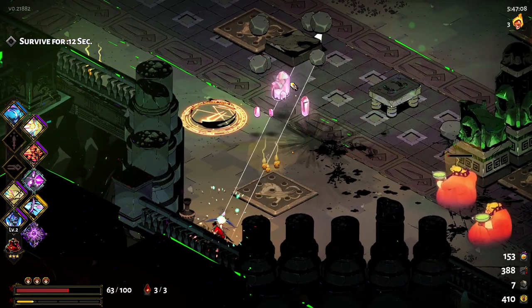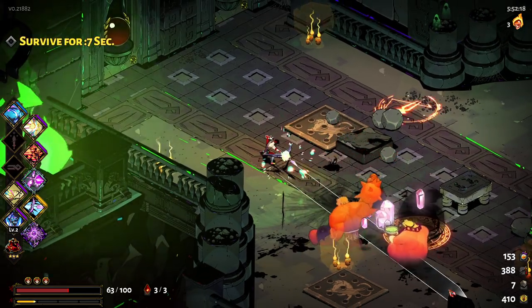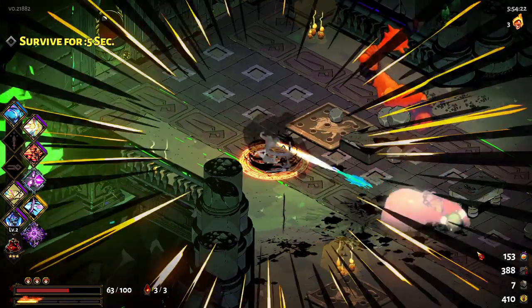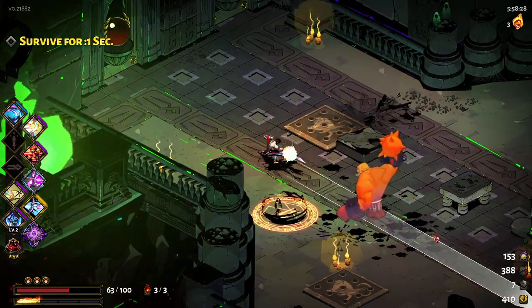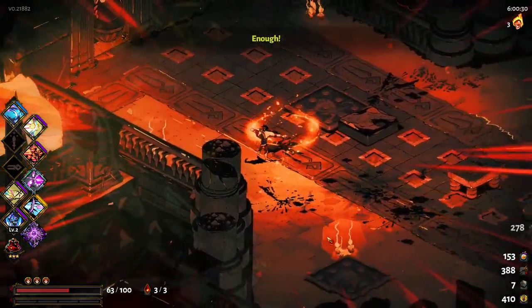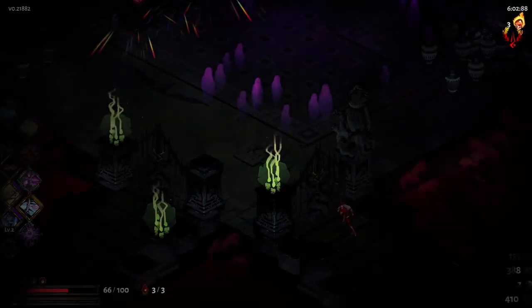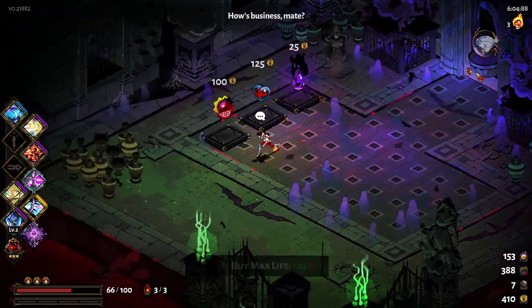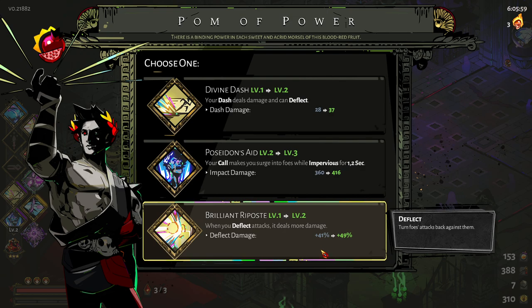I felt like for a moment my attack was dealing less damage than it did before I picked up the Poseidon attack. I forgot the distinction between regular attacks and dash attacks. Dash attacks are weaker than regular attacks you fire while not dashing — pretty easy to forget, at least for me.